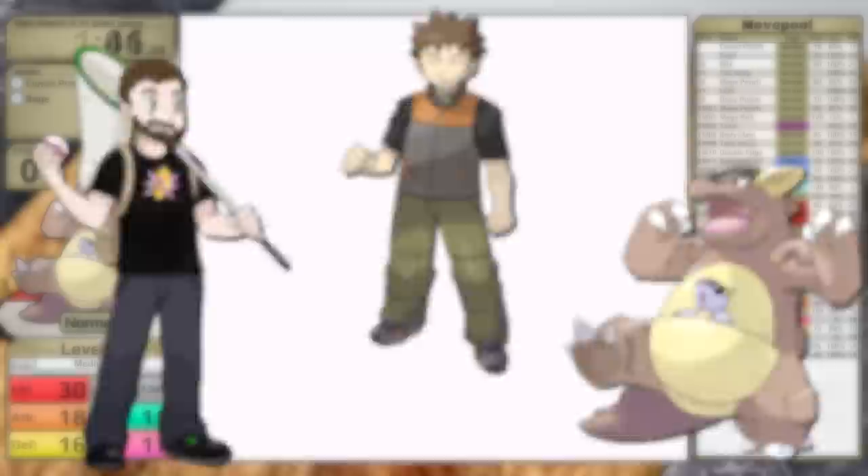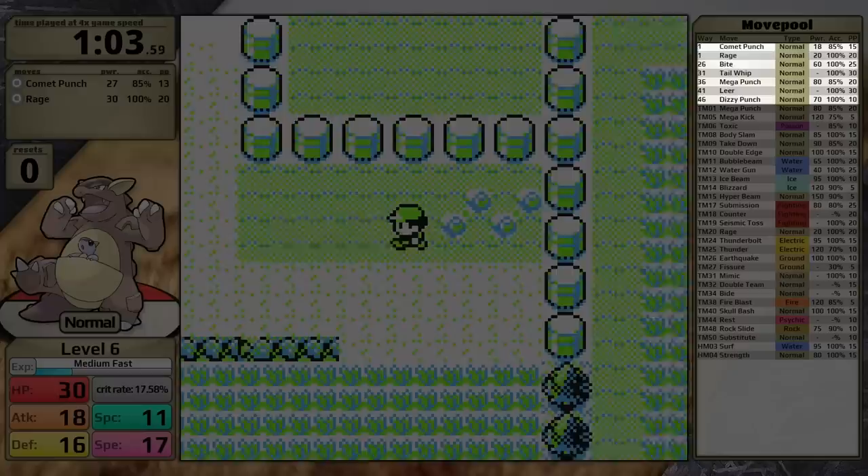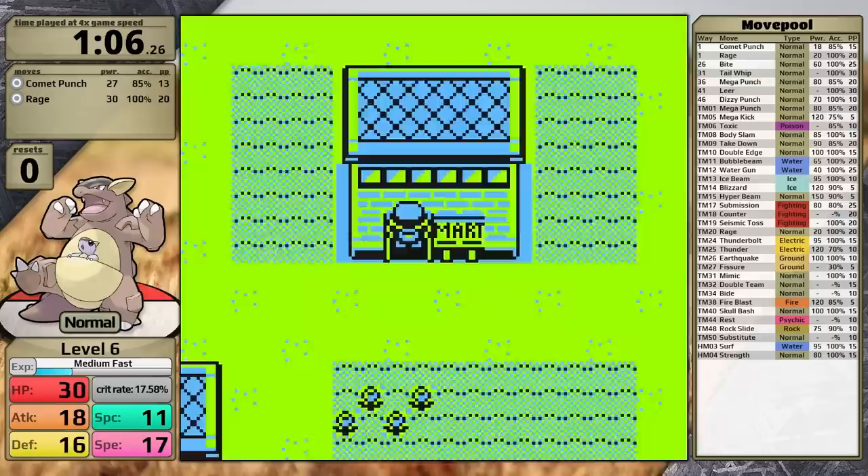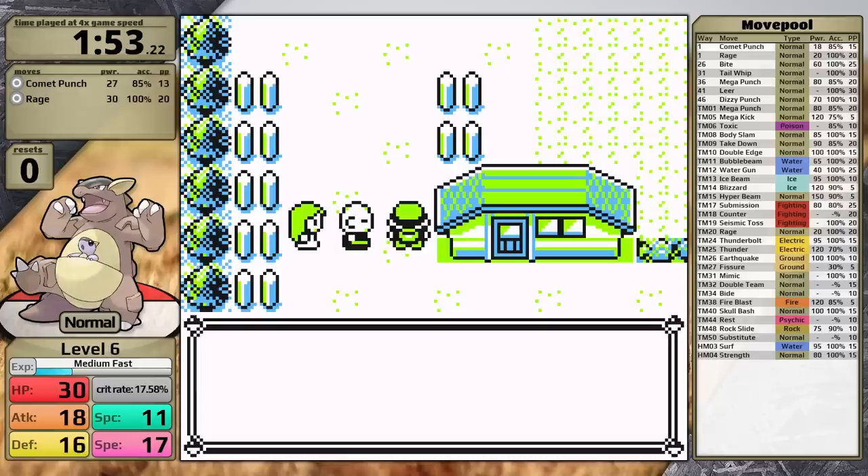However, one thing that I infrequently mention is the fact that Brock's Pokemon are two levels higher in Pokemon Red and Blue, and for a normal type that starts with only normal type moves, this could be quite the problem. Through level up, Kangaskhan stays with only normal type moves. Remember that in Generation 1, Bite is a normal type move. Plus, I really don't want to level up to level 26 to be able to defeat Brock, so I'm going to have to do it with just Comet Punch and Rage.